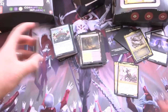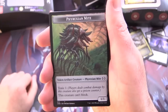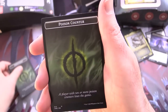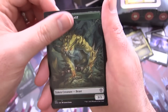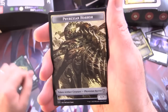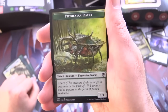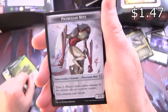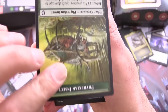Now let's check out the tokens. We've got the Poison Counter — you're going to need a bunch of these. On the other side, a Phyrexian Mite 1/1 with Toxic 1 that can't block. We've got a 3/3 Beast on one token and a Phyrexian Worm with Trample and Toxic 1. A Phyrexian Horror token, and a Phyrexian Insect 1/1 with Infect. Multiple copies of Might and Insect tokens across several double-sided tokens.